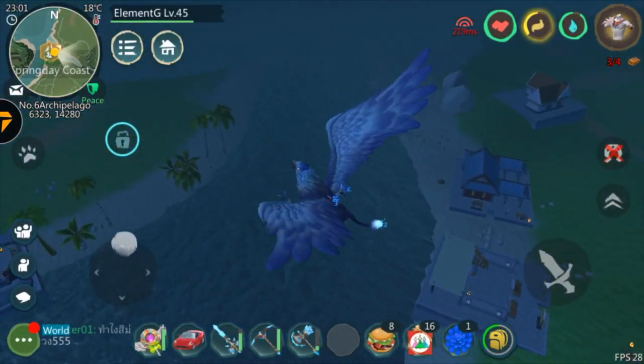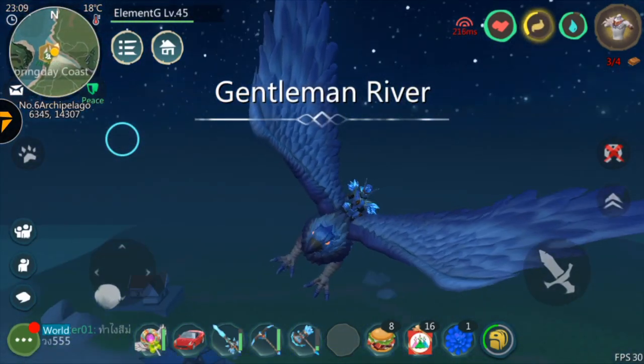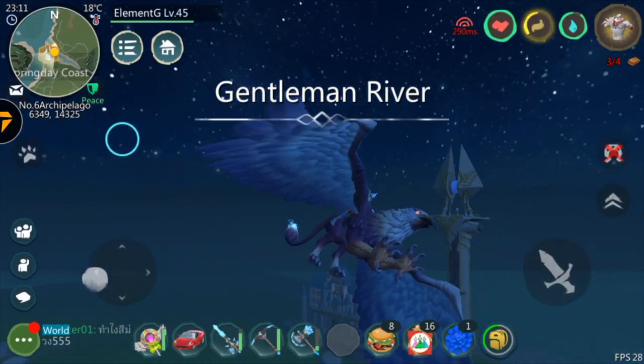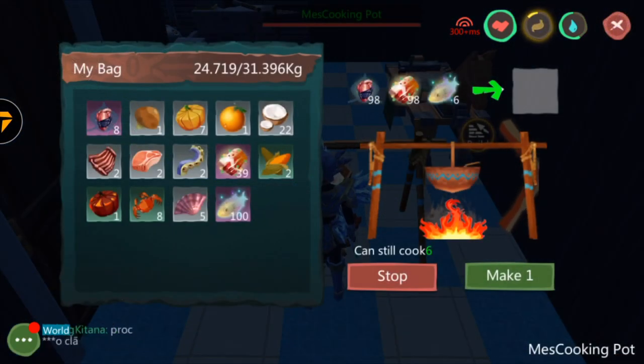The next thing you want to get is the shark heart, which you can get from killing sharks in the water. So you go around, find sharks, kill them, and you get your shark heart.